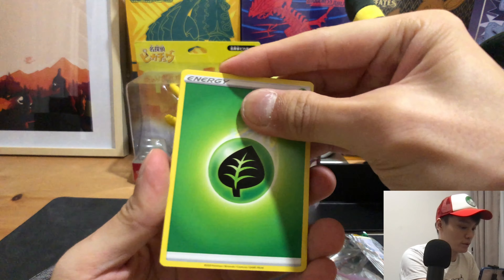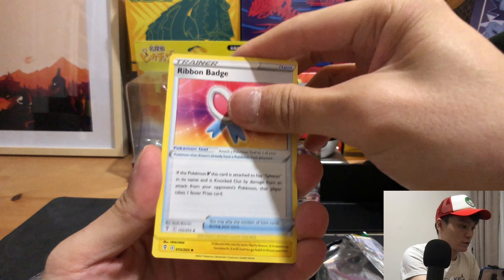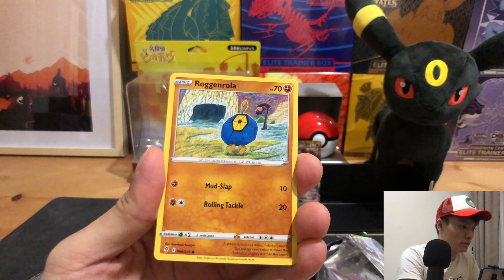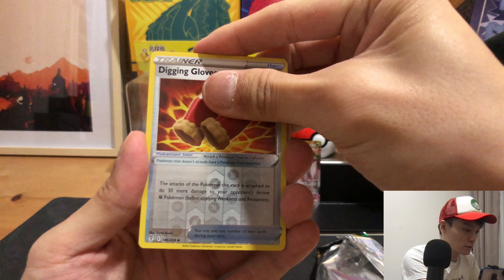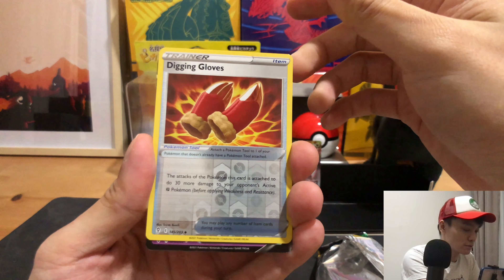Boom boom boom! Energy, Treasure Energy, Boltund, Flaffy, Drowzee, Flaffy B, Rogan Roller, Scyther, Gardevoir, Blue, Dragon Gloves — and it's a V card. We have a Sylveon V!